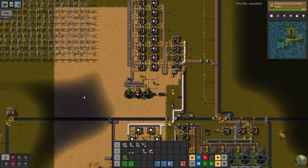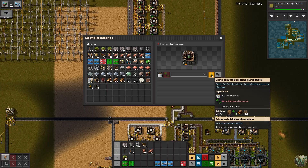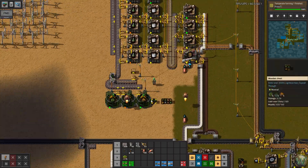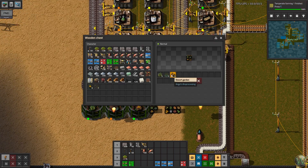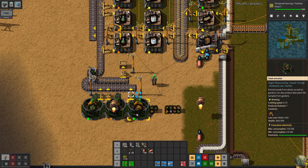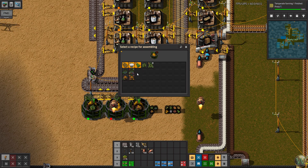Hello and welcome back to Factorio Sea Block. In our last episode, we set up this Biome Planner, Optimized Biome Planner, Science Pack Build, which required us to process these various gardens that we were finding throughout the world into, at the time at least, a pack of seeds and...